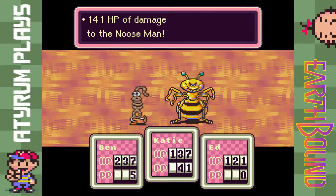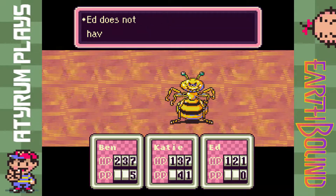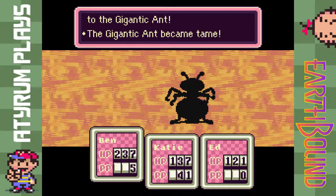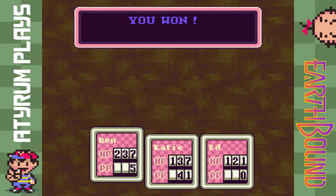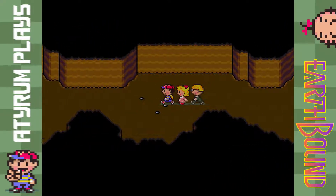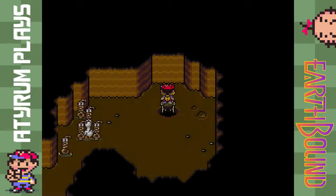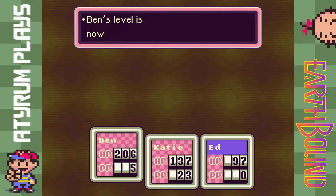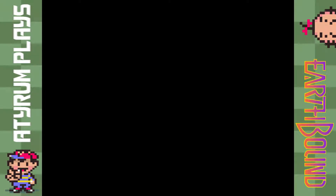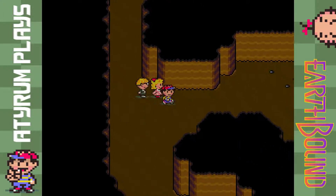Let's go for Fire Beta — that should do a decent amount because this is an ant, and ants don't like fire. Let's do PSI Magnet — I don't mind if it takes PP from Ed since he doesn't have any. I feel like it's probably similar stat-wise to the one in Giant Step, except now it's a regular enemy, which is something that happens a couple more times in this game. Holy cow — all those Noose Men were in a row.